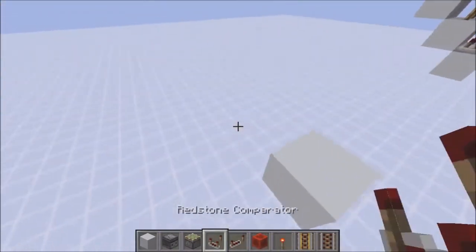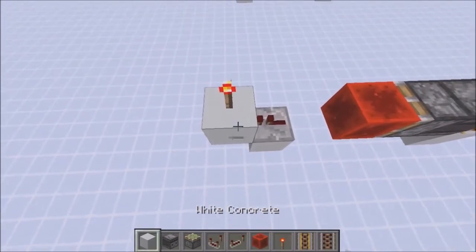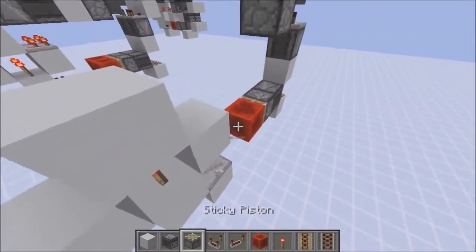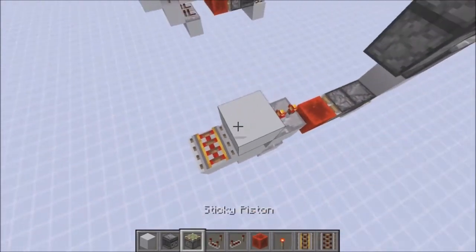One block gap, then a repeater into a block, into a torch, a block on top of the torch, and blocks to both sides of the torch. Then place a two-tick repeater on this side and a golden rail on that side.